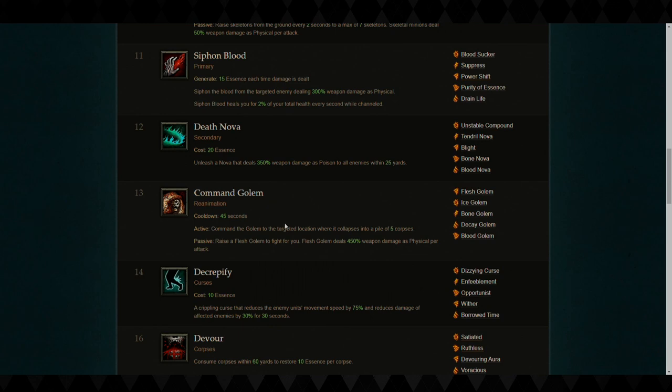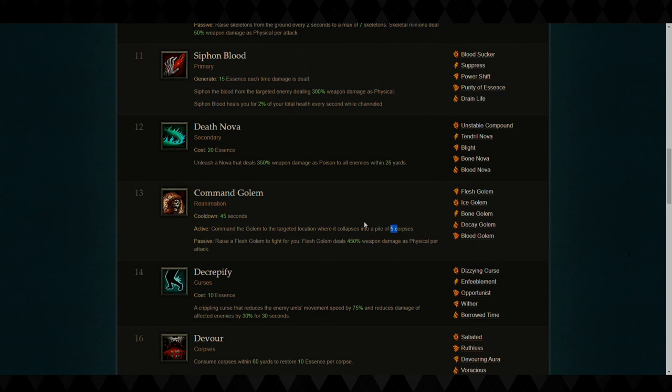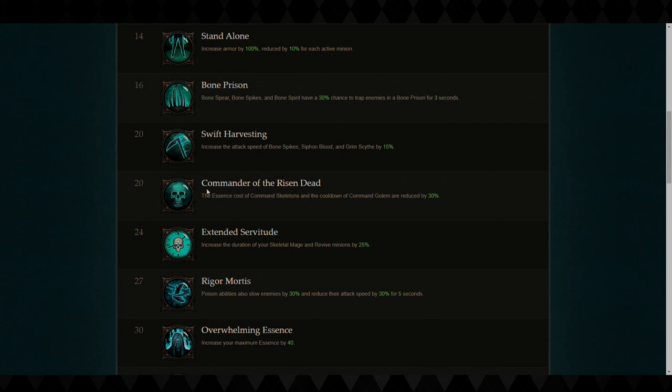I always use Skeletons as they're just free DPS. Siphon Blood can have a small channel time, so using Bone Spikes for massacre and Bone Spear — these two in tandem are really good together. When you get Golem, the base rune creates about four or five corpses, and Flesh Golem creates eight corpses, giving you an on-demand corpse button at the rift guardian. I'd also use Commander of the Dead to reduce the essence cost of Command Skeletons and the cooldown of Golem by 30%, which is great synergy. Necromancer is the fastest rift leveler in the game.